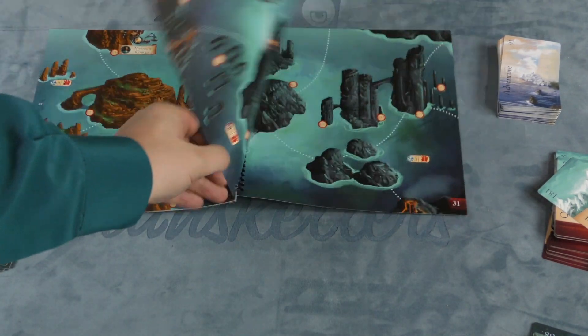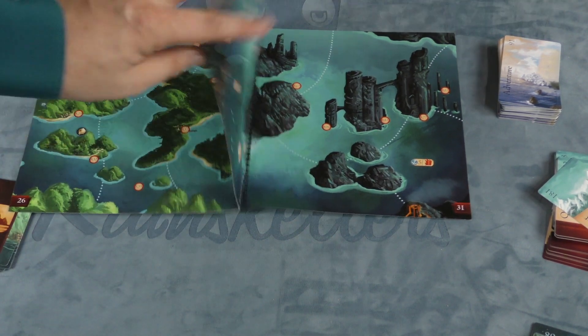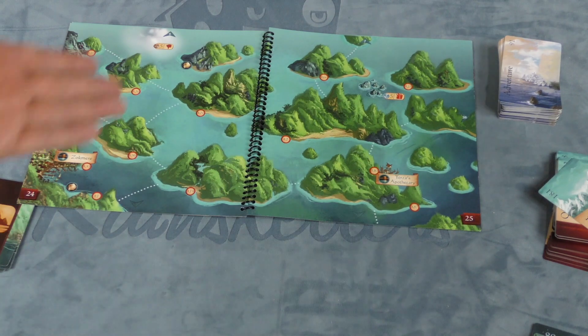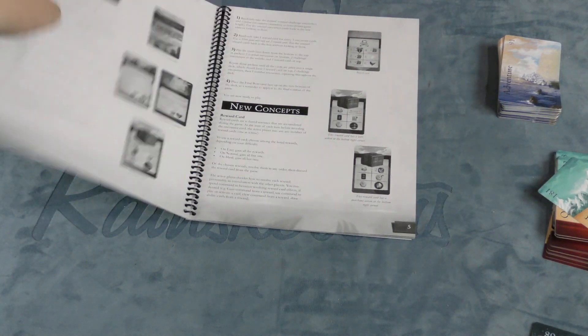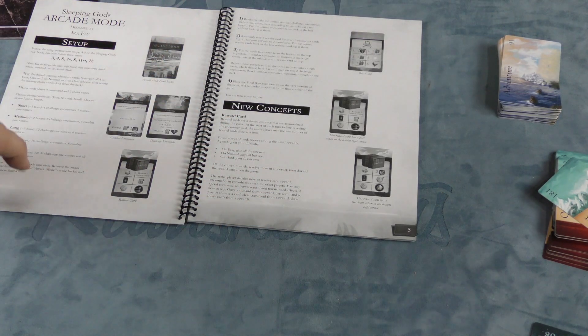Except there are pages 30 to 31, which are nowhere on this map. How do you get there? I don't know — actually, I do know. But the point is you don't know how to get there. You just look in here; it will tell you to go to a number. And if you can't find that number in your map book, then you know it's in the expansion map book. The game also comes with a whole new book, mostly taken up with new stories to match these new maps.